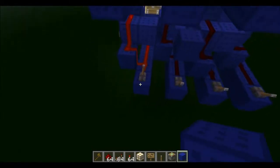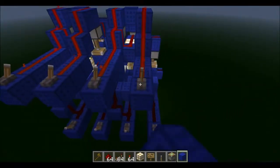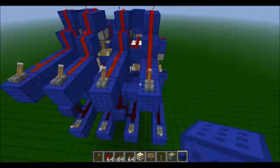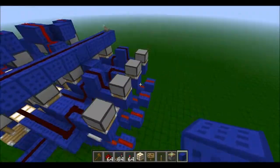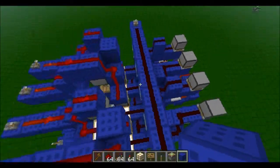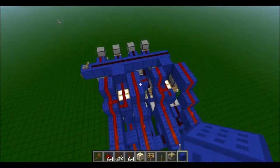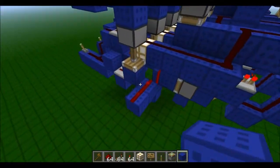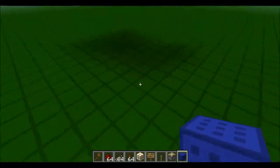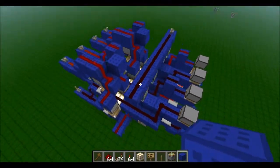The third and final demonstration I'll do is the worst case scenario: if all of the top ones are on — meaning all of these are on — if I add a 1 to this, all of these have to turn off and the carry out turns on — the overflow actually. So as you can see, that was very quick.